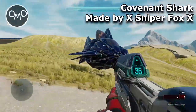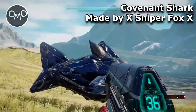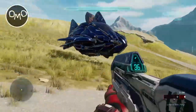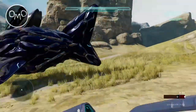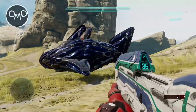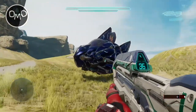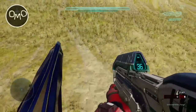It's basically a banshee — it's got a banshee on the inside so you can drive it, and it's got the body of a shark so it does look really really cool. I actually like the look of this and it would be awesome if there was actually something like this — like a Covenant or even a Banished vehicle like this.